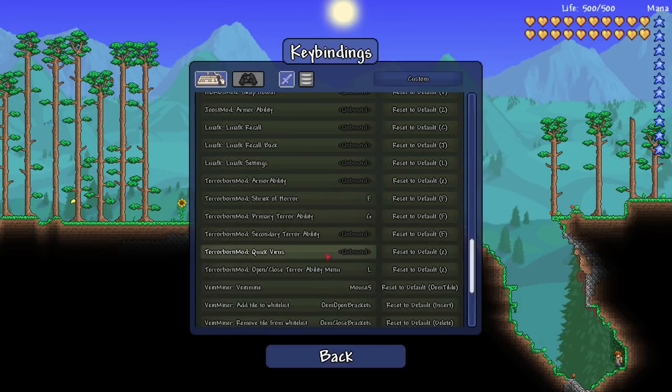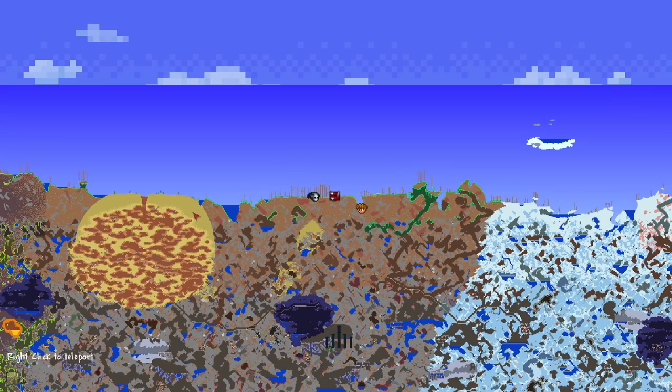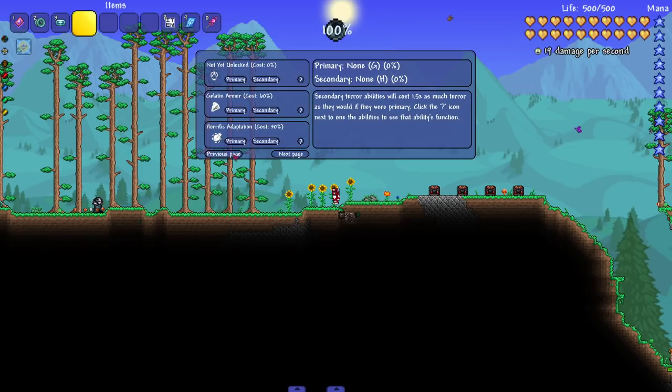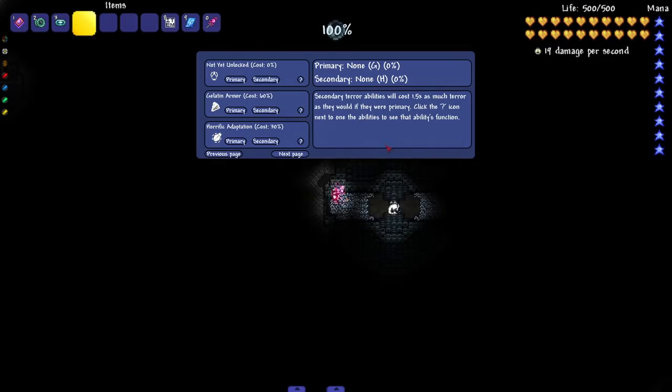If we do our Shriek of Terror - binding the key to it - this scares enemies and we get terror to pick up. I've got my primary ability on G. I have something called Quick Virus - not sure how I feel about that name. One ability called Horrific Adaption heals the player over time while the hotkey is held down - I don't remember picking this one up, it might be character-related. Let's go to this shrine - it's surrounded by titanium so it's hard mode locked, but I've got superpowers so I'm getting it anyway.